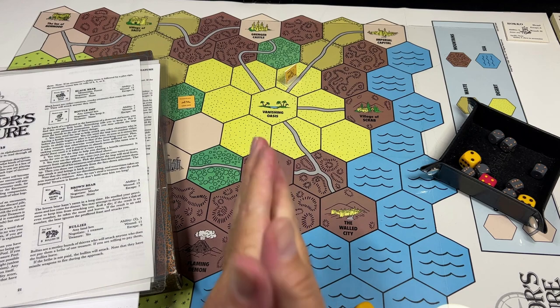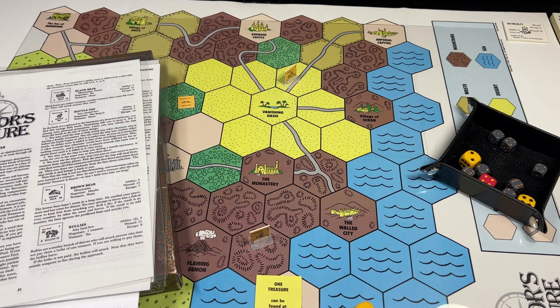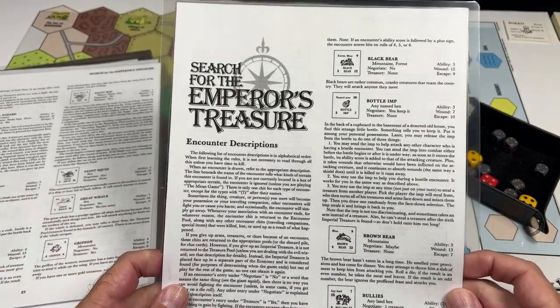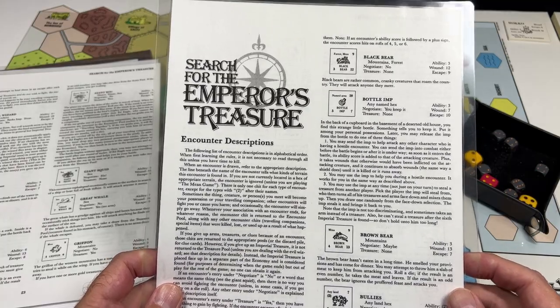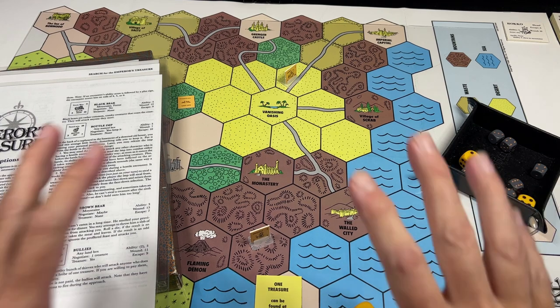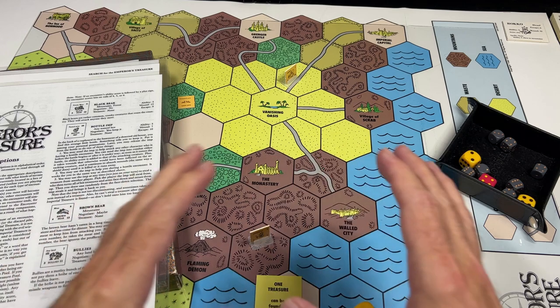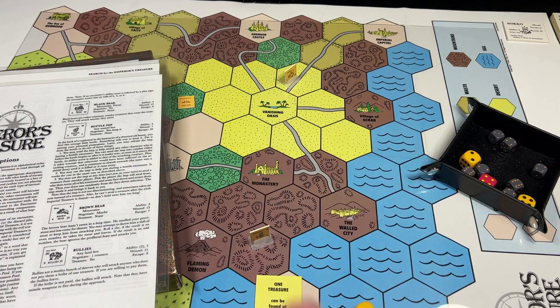Hey everybody, welcome back to the Dungeon Dive. Daniel here. I hope you're doing well, and if you're not, I hope you are soon. Today on the Dungeon Dive we are going to take a look at a holy grail game of mine that I recently purchased, and that is Search for the Emperor's Treasure. That is from Tom Wham, the designer of Mertwig's Maze, a game that I hold in pretty high esteem — a game that has influenced all of my failed attempts at creating a game. I've talked a little bit about that in my first designer diary for my game, which is called A Land in Peril.